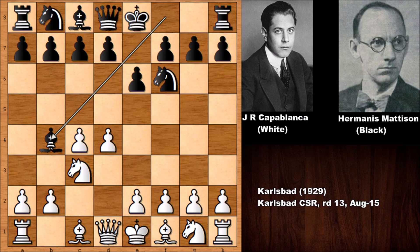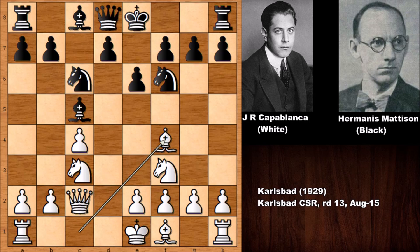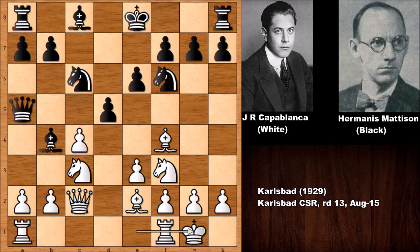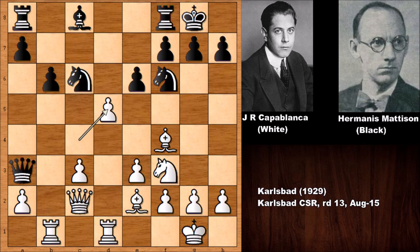The game started with d4, knight to f6, c4, e6, knight to c3 — the Nimzo-Indian Defense, where black usually captures the knight and damages the pawn structure on the queenside. The game continued with queen to c2, c5, capturing, then bishop to f4, d5, e3, queen to a5, bishop to b4, and Capablanca castled. After capturing the knight, Capablanca didn't want to lose the queen so he captured back. White has a weakness on the c-file. The rook moved from a to b1, the queen centralized, and Capablanca captured the pawn.